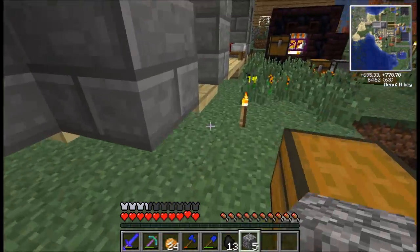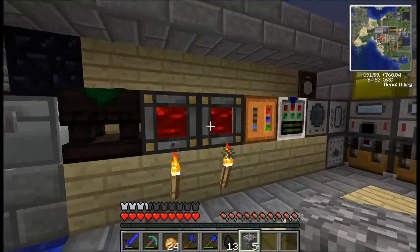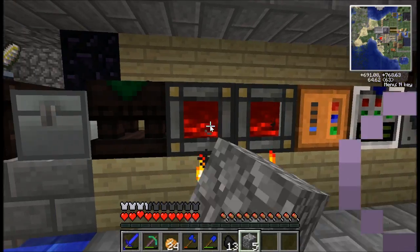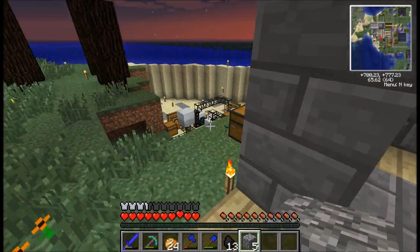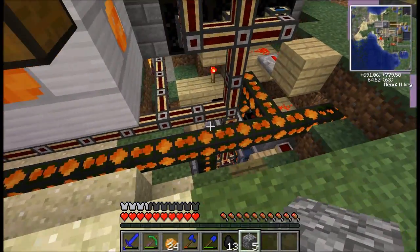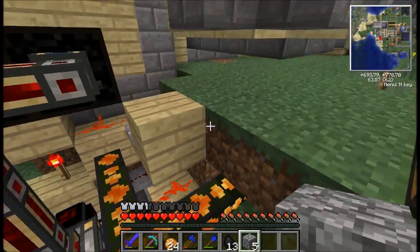We actually have two more of those energy cells, and there are two of them over here. They are both full. These are basically also batteries, so you can just pick them up and place them down somewhere else. They each have 600,000 Minecraft Joules that you can use.